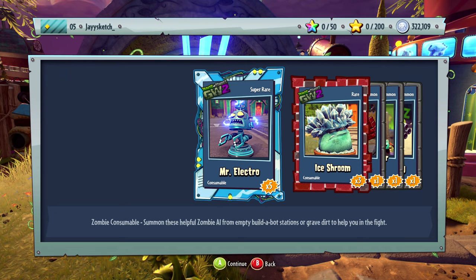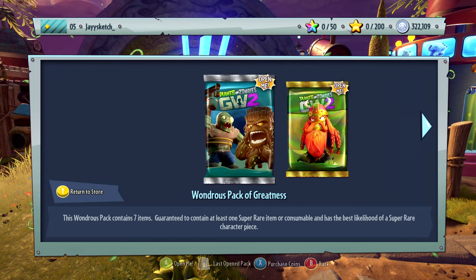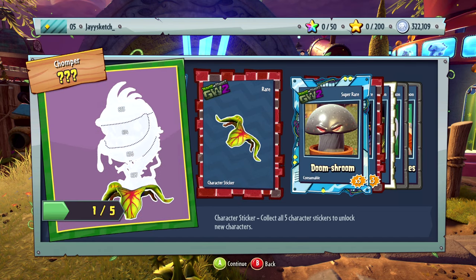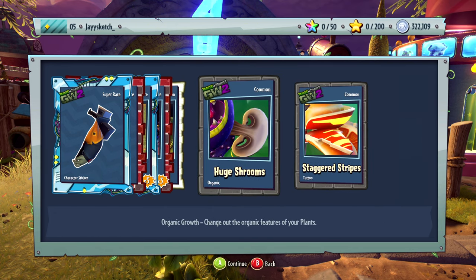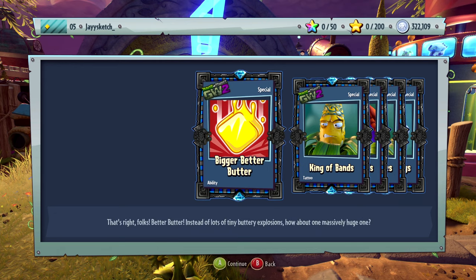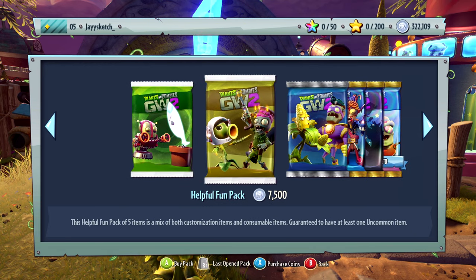Mr. Electro, ice room boxer bot, screen door zombies, and P Gatling. Also these aren't wall - doom shroom, heal zombie, heal stash, huge shrooms, staggered stripes. Last one - oh it's bad. King of beards, king of glasses, king of vikings. That's it.